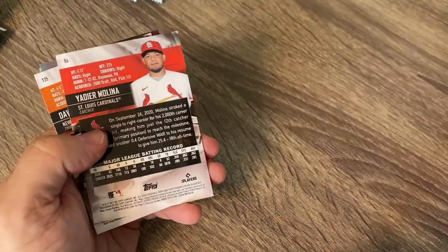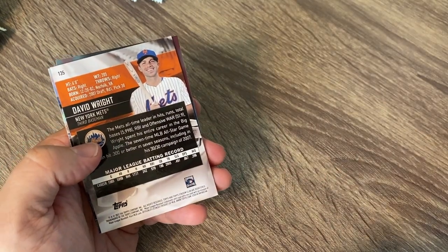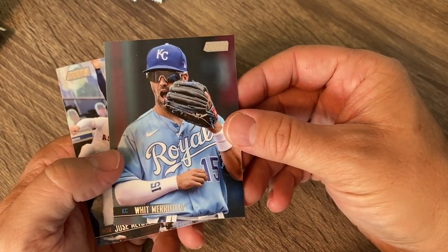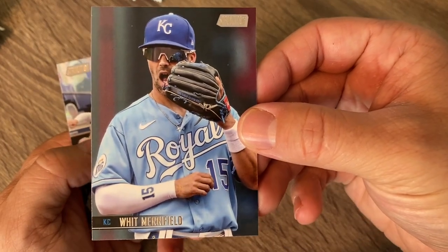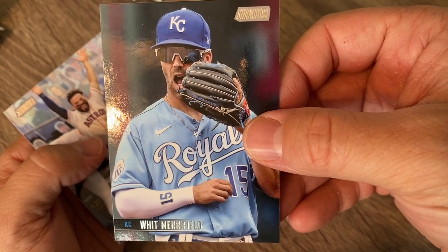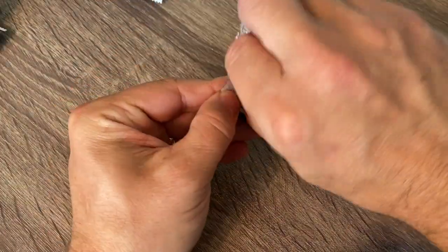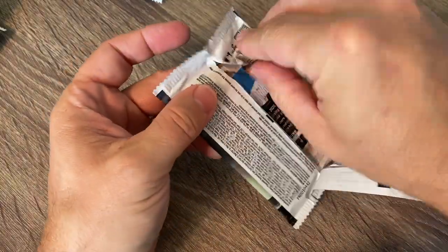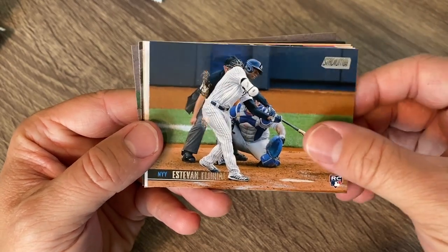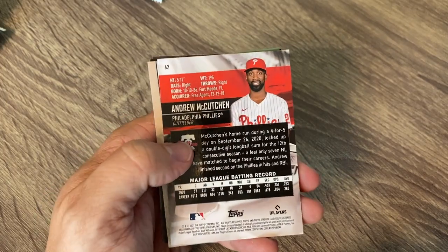We got a Ryu and a Yasmani Grandal for my youngest son. I'm really looking forward to the all-star game — I really missed it last year. There's not much to it, but missing the home run derby and then the all-star game — it's just fun to watch all those great players. So I'm really looking forward to it this year since we missed it last year. Hoping that the Cardinals will be able to turn it around soon. David Wright red foil. Whit Merrifield giving the sign over to his shortstop for who's going to cover on that double play — that's really cool.